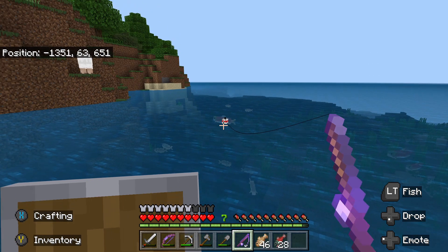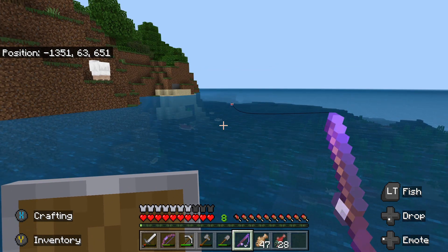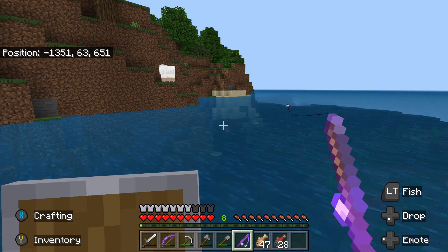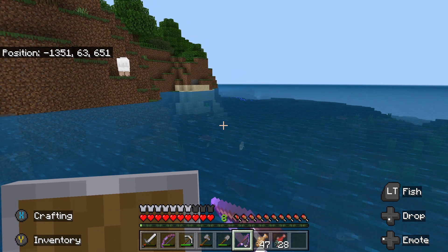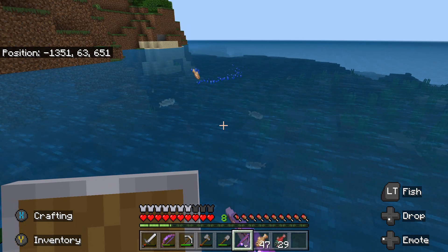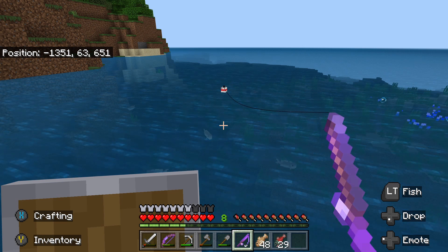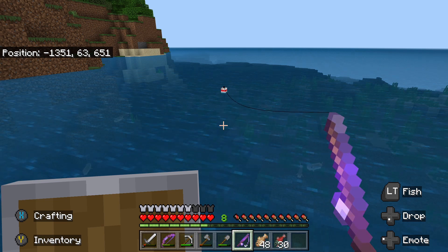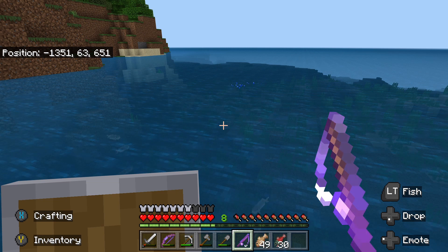I don't use the ocean because mobs can spawn in there, but if you build your own little pond it's a controlled environment. You can't have drowns rolling up in here. Exactly, we're on land - what are they gonna do, come out? Blast a trident and come out on land? What is it - it's Unbreaking III, Luck of the Sea II.